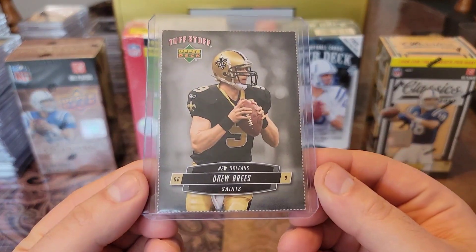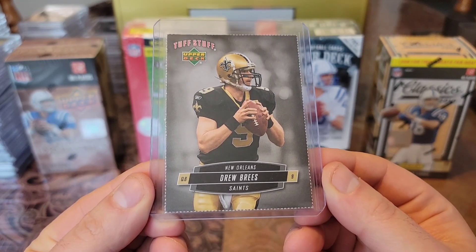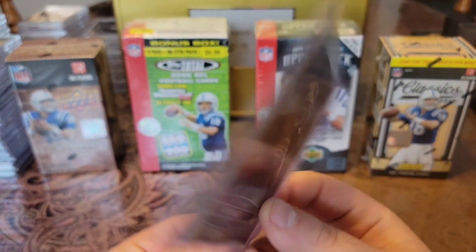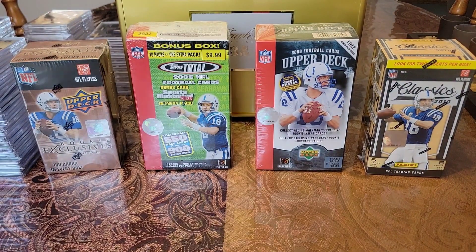I have one 2007 card — this is a 2007 Tough Stuff from Upper Deck. This must have been in a magazine because you can see the edges. Whoever tore this out did a great job — no complaints there.